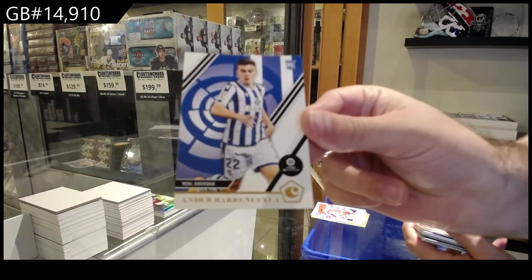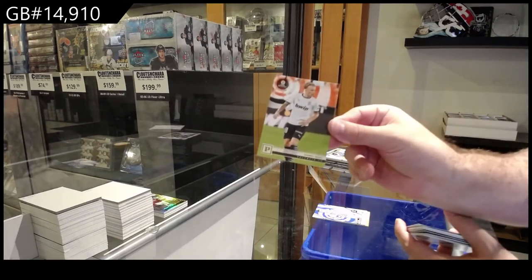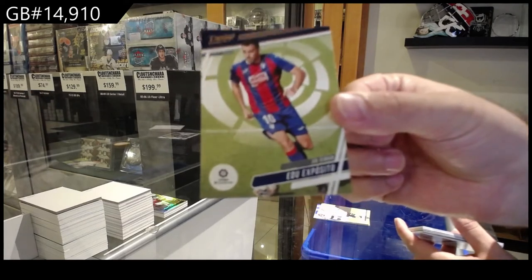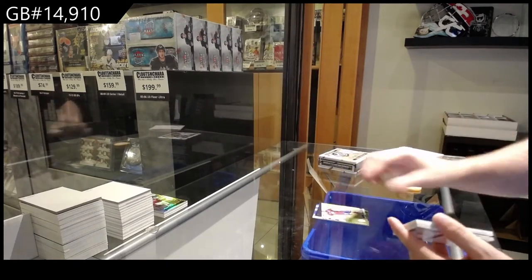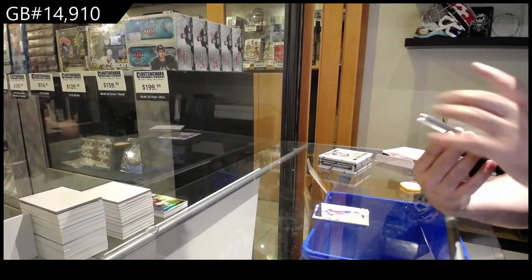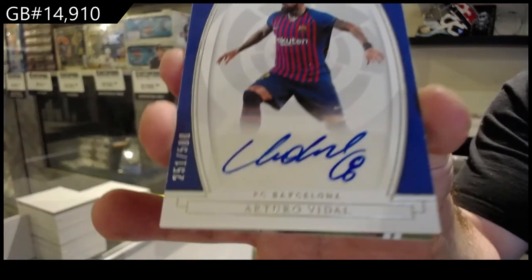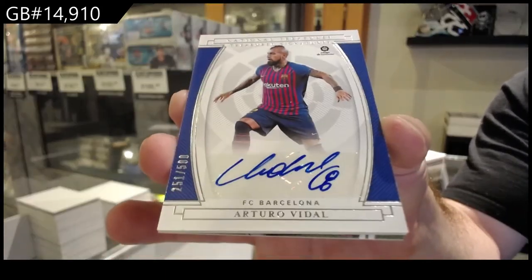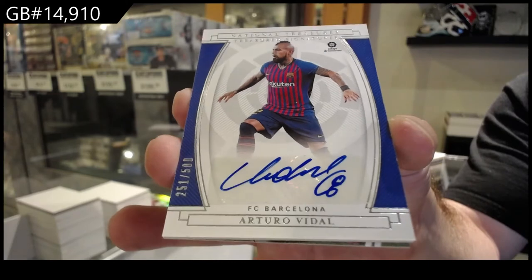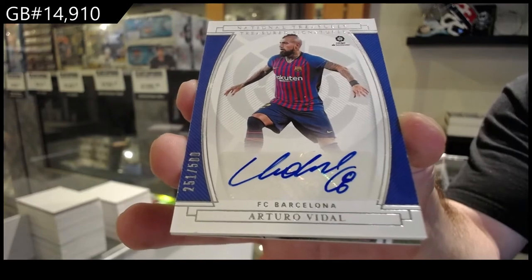Rookie of Barren — Baronexia, Baronexia, holy moly — for the B spot. For the W spot, Prestige. We've got an Exposito — E spot, not X spot. We've got a National Treasures Auto: Vidal, Numbered to 500. National Treasures Autograph, FC Barcelona — that's a decent team.